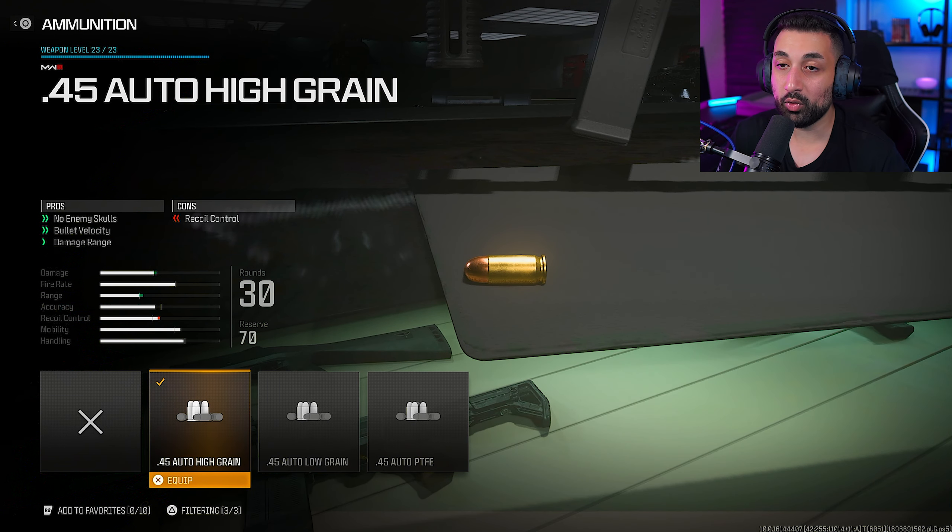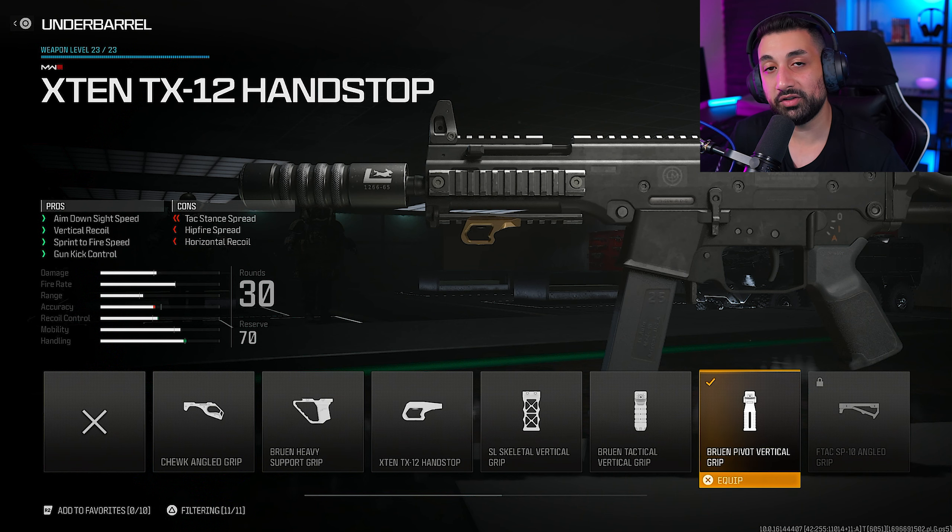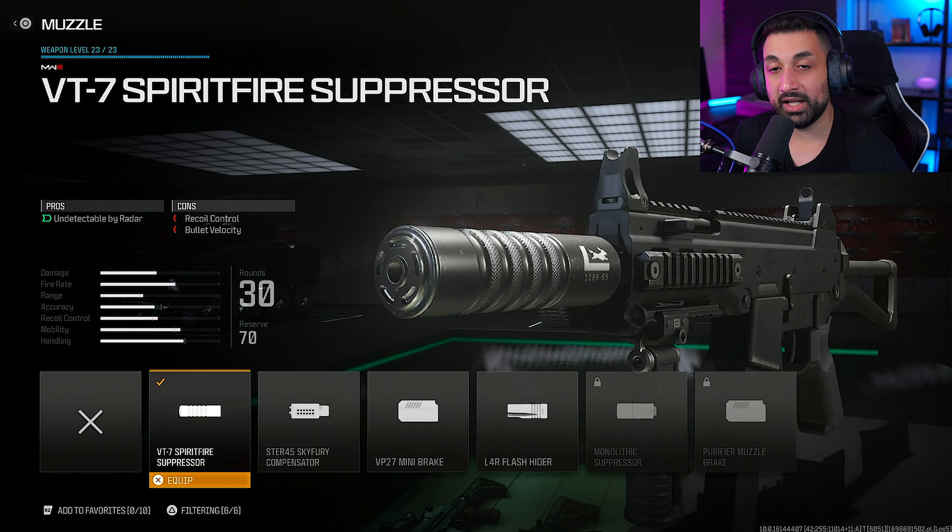For the ammunition, I decided to go with the .45 auto high grain, which increases your bullet velocity and damage range, which is going to come in very handy at medium to long range. For our fourth attachment, I decided to go with the X10 TX-12 hand stop under barrel, which increases your aim downside speed, vertical recoil, sprint to fire speed, and gun kick control.